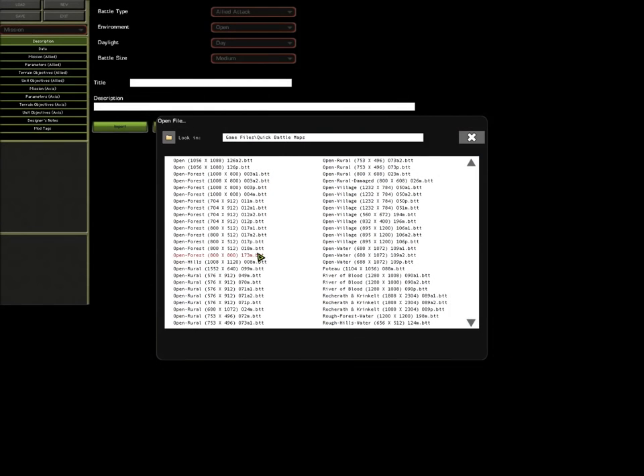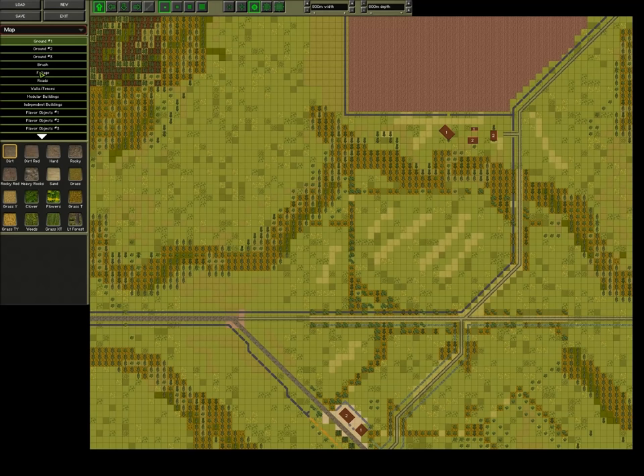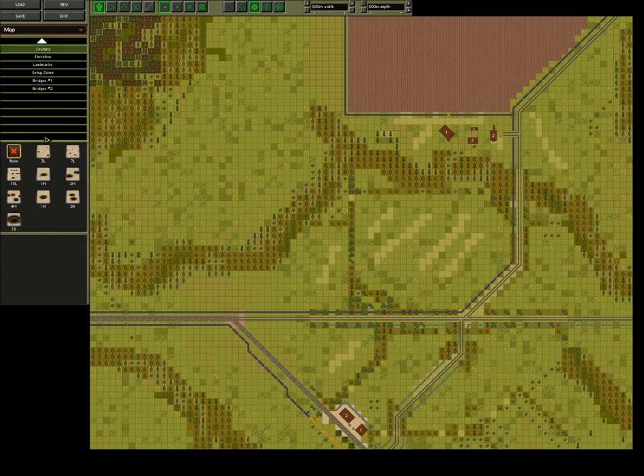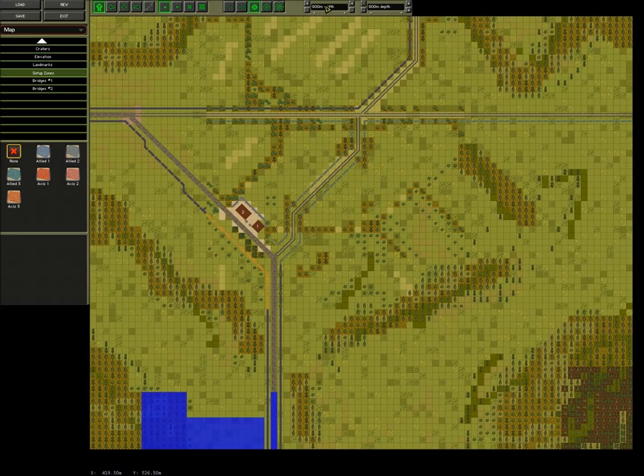The map itself is open forced, 800 by 800. As you can see here in the Scenario Builder, Blue Force — the Americans — will start down south, and the Germans, Red Force, will start in the north.